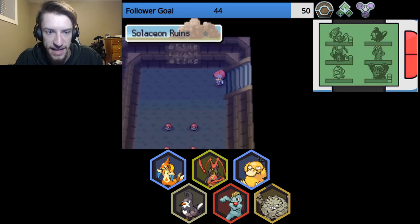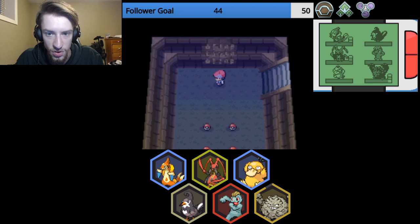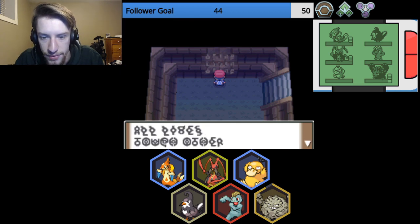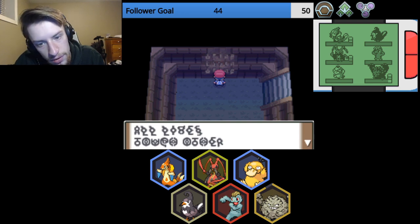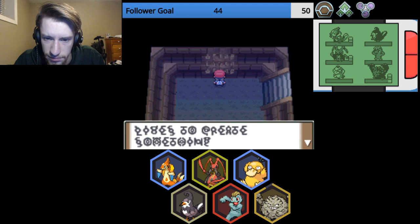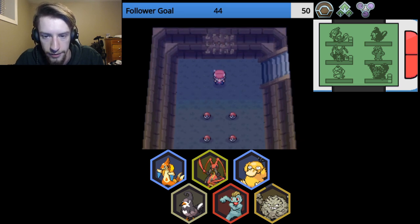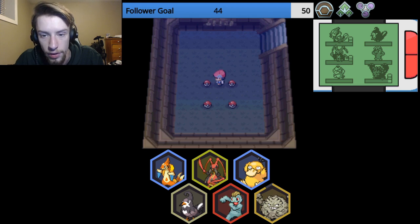I don't even know what's at the end here. What's happening here? What does this say? Friendship. All lives... touch other lives... to create something... a new and alive. All lives touch other lives to create something anew and alive. That's pretty cool. That's neat.